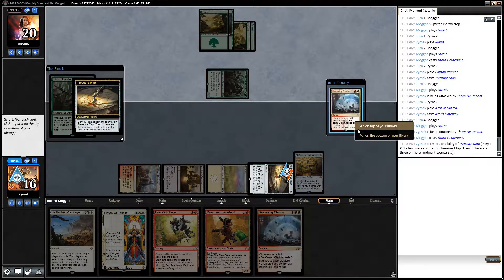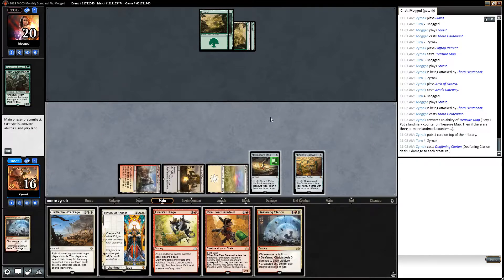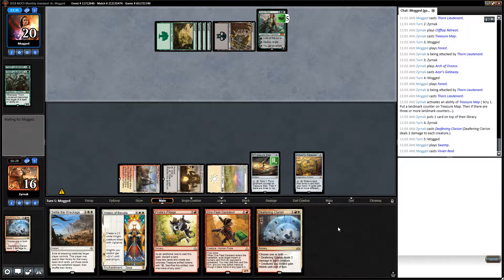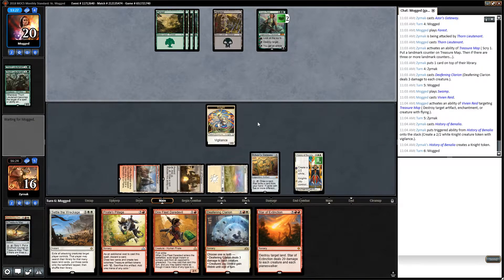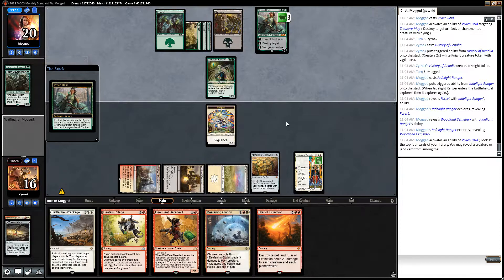I got another Thorn Mutant out of it. Do I want a second Deafening Clarion? It does seem good against him. A bit of a shame I don't have a land, but oh well. Vivian. That's pretty bad for me - it's probably going to kill Treasure Map. I got the Star of Extinction I need, but not the mana to cast it; I'm not even remotely close to it. I'm probably going to get rid of this Dire Fleet Daredevil. This game's definitely not going as well as I want it to go.